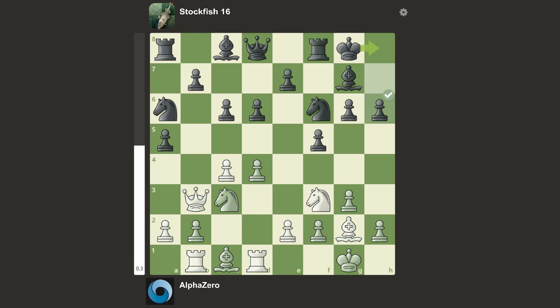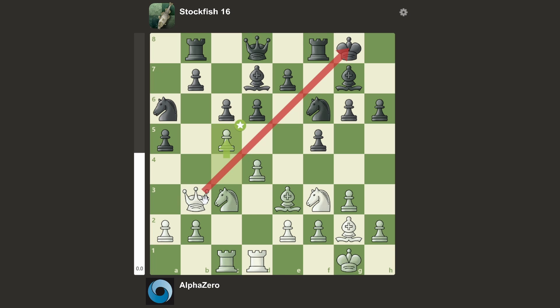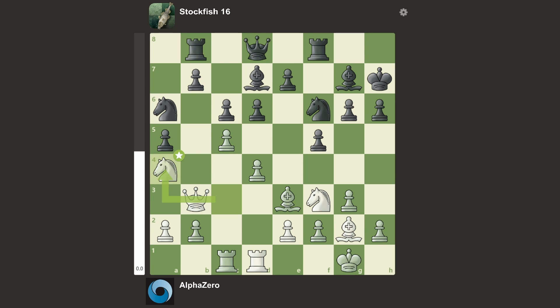We have h6, then Bb3, Rb1, Rbc1, and Bd7. We have c5 — discovery check, as the big red arrow so conveniently shows. We have Kh7, and Nga4, looking to take advantage of this very nice outpost square, because Stockfish pushed a5 earlier, which created a weakness.